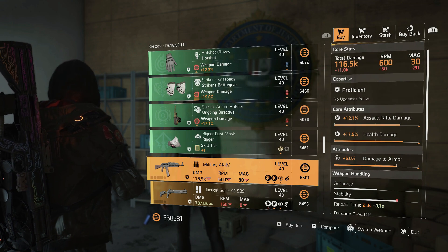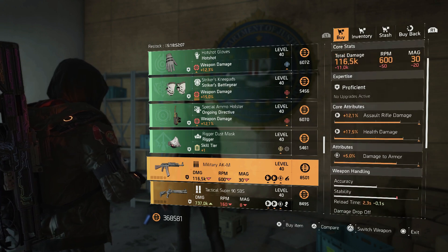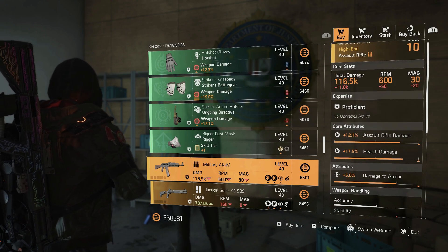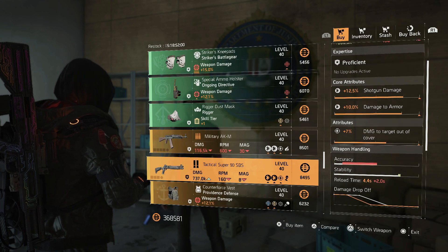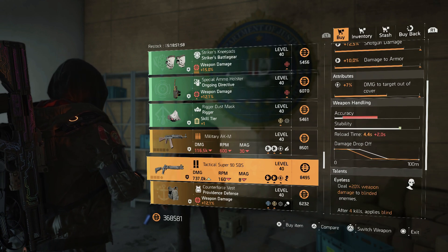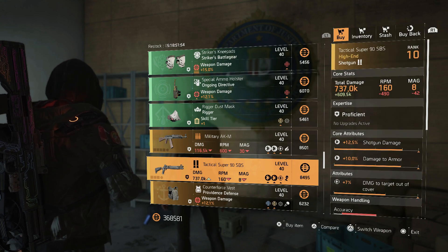For weapons, she has the Military AKM assault rifle with health damage — you can put damage targets out of cover, and it comes with Optimist. Not a bad weapon if you're looking for a good AK. There's also a Tactical Super 90 with shotgun damage, armor damage, and targets out of cover — you can roll whatever talent you want there. Another pretty good one if you want to try out a different shotgun; it's fun to use.